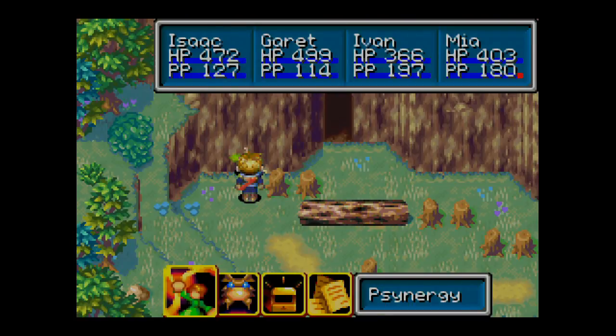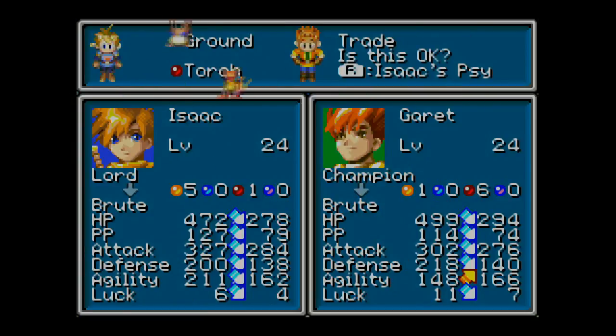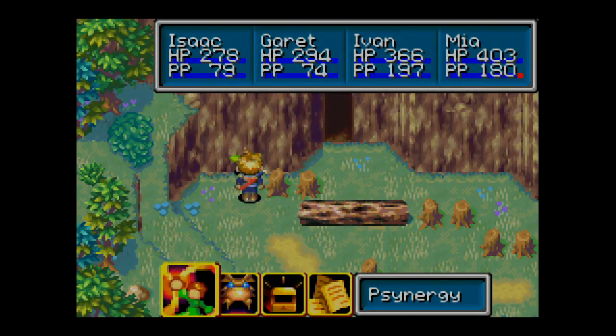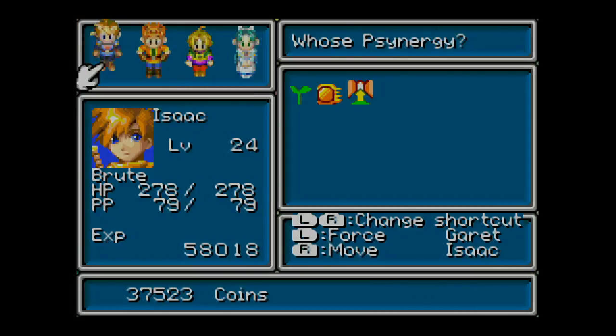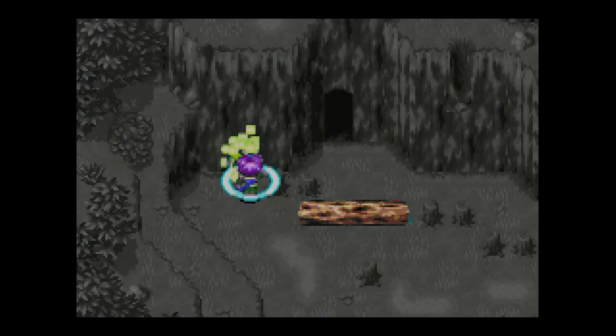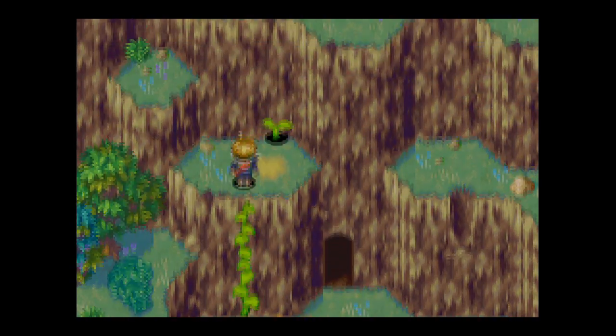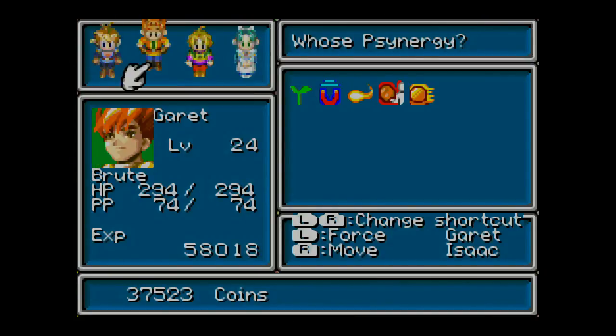Hi guys, this is KidLink777 and welcome back to Let's Play Golden Sun. In the last episode, we explored the Venus Lighthouse and also explored Lollivero, got some new equipment, and then we decided to make a detour. We are here back on Crossbone Isle, and for the next couple episodes, we are going to finish Crossbone Isle.